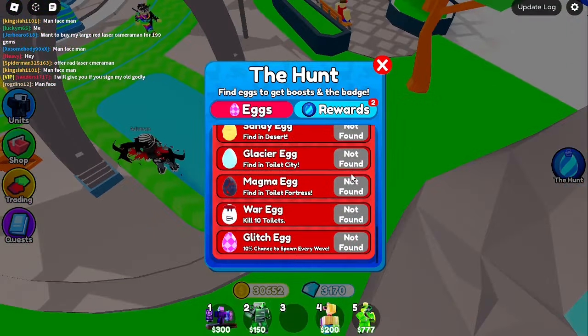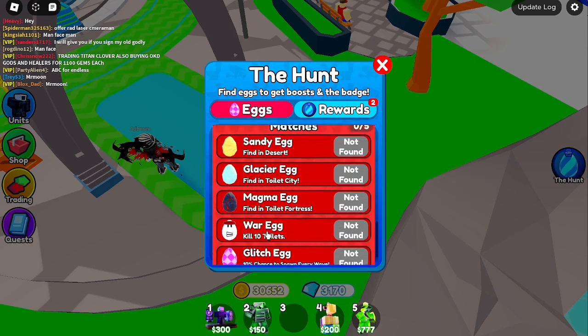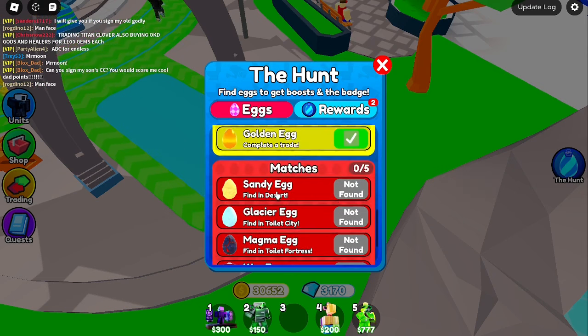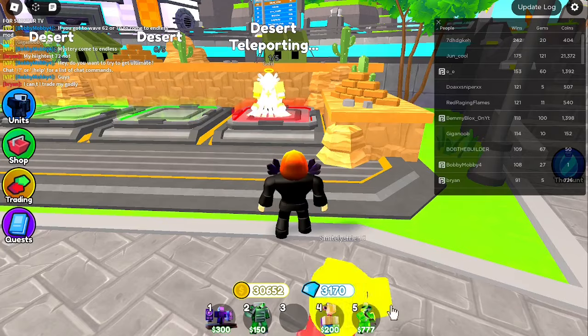I was gonna give it for free, but cool - there you go, golden egg! That's the trading plaza. Now let's get to the matches. These two are pretty straightforward so I don't need to go over those, but toilet fortress, toilet city, and desert - let's head over there right now.